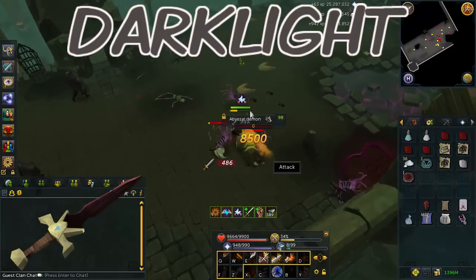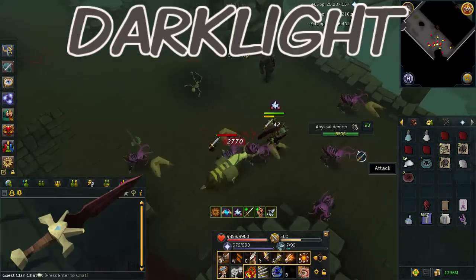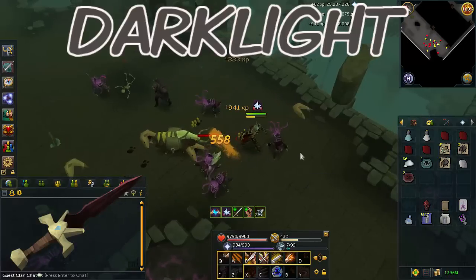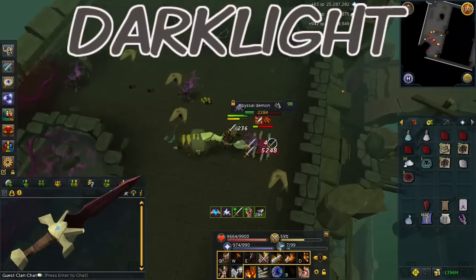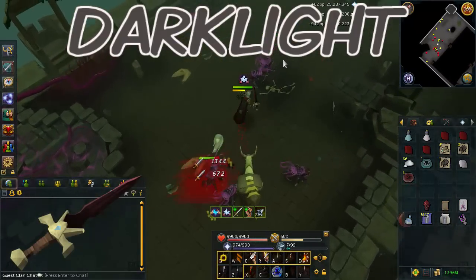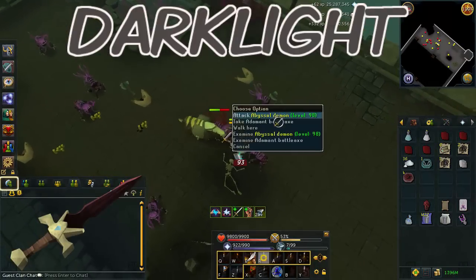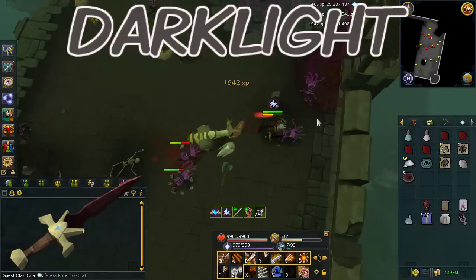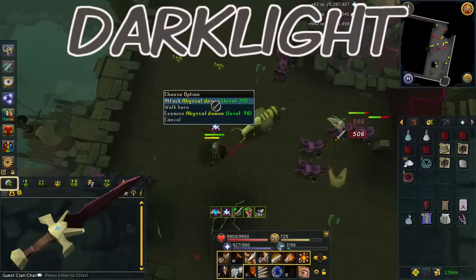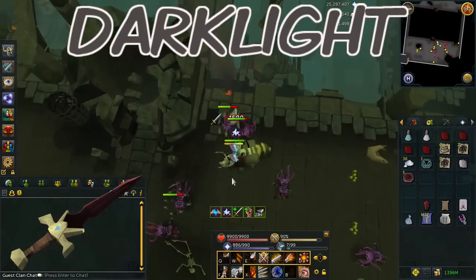So why is Darklight so good? It gets double damage. The damage is doubled against most types of demons. Unfortunately, it does not work against Zammy Bosses or Kalphite demons, but pretty much everything else in the game that is a demon, this works against, and you are going to be hitting some crazy high numbers — especially because that double damage stacks with any other boost you might have, such as Turmoil or any other boosting prayers or potions. You can one-hit some of these demons with just your basic abilities. And you don't have to repair it, so if you want to save charges on your Drygores, you can use the Darklight instead. It is completely free to use, and it's even better damage than a mainhand Drygore.